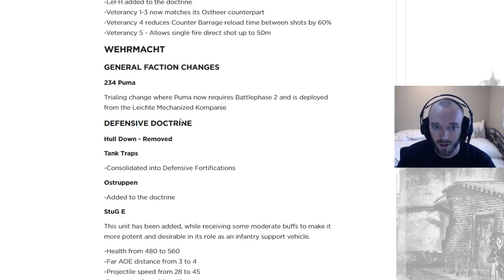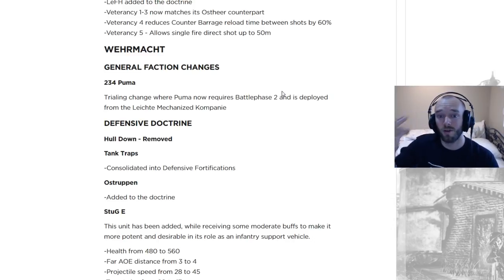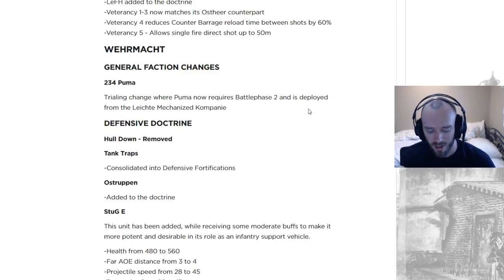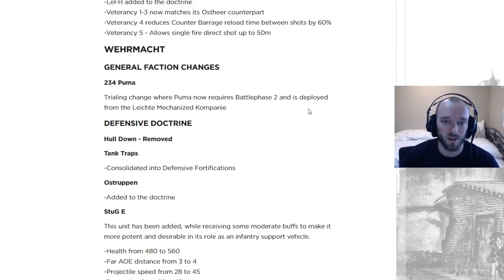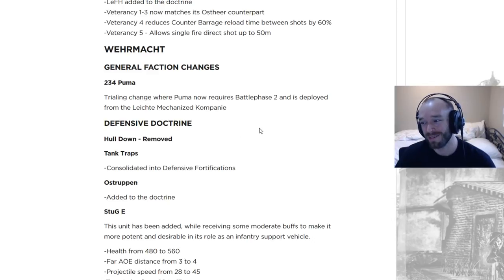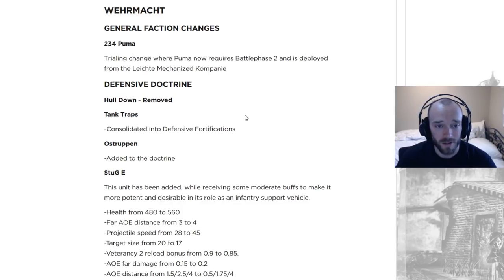It'll be interesting to see how this plays out. Certainly just having to build it from a tech structure should help, but I think also locking it behind Battle Phase 2 is going to remove those scenarios where as the Osteo player, if you have a bad start and maybe your flamethrower halftrack goes wrong, you can't just call in the PUMA to get you out of jail for free. It might be delayed by too much — we might never see it again because Battle Phase 2 is pretty damn expensive. But we have to wait and see. Either way, I'll be happy to see the PUMA go away; it's been part of the meta for a long time.